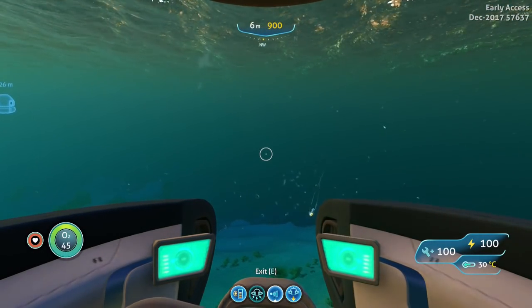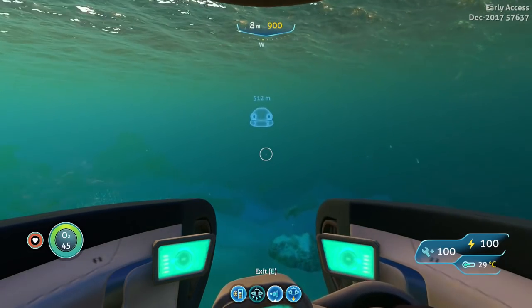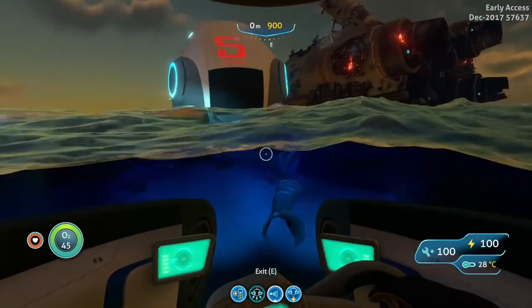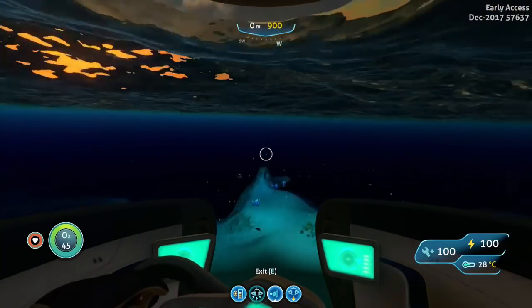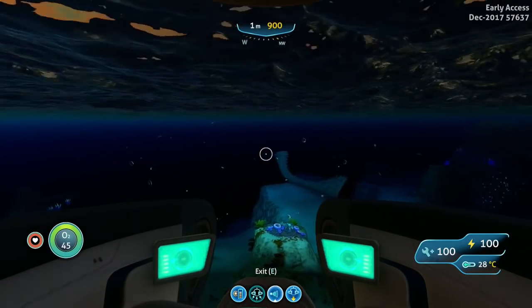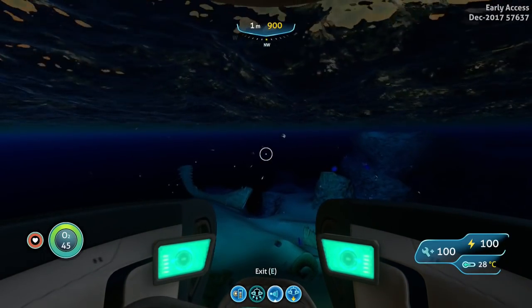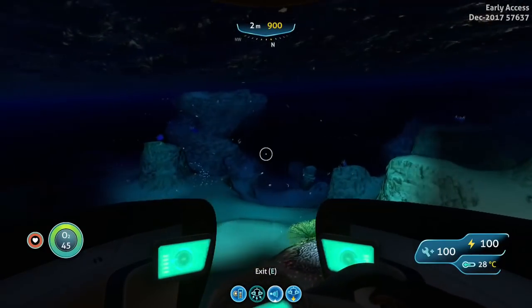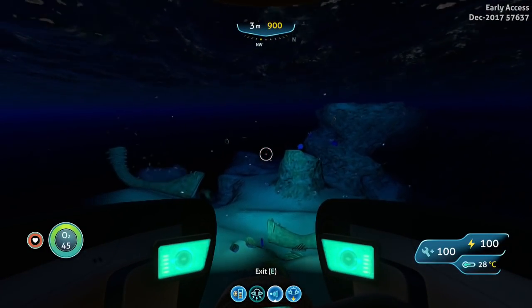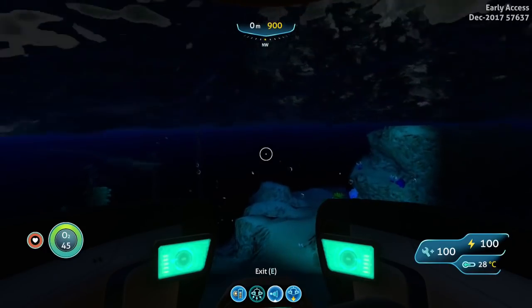I'll show you how to get to the Northwestern Mushroom Forest just in case you can't find it. Basically you want to go to your life pod - I'll be right back. Once you're back at your life pod, you can go ahead and face Northwest from your life pod, just like this, and go straight ahead.